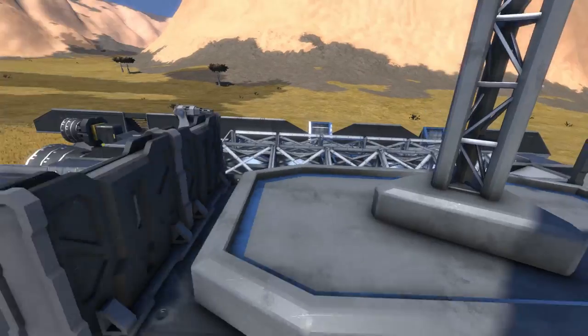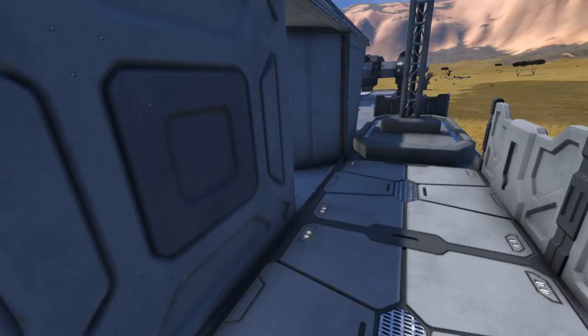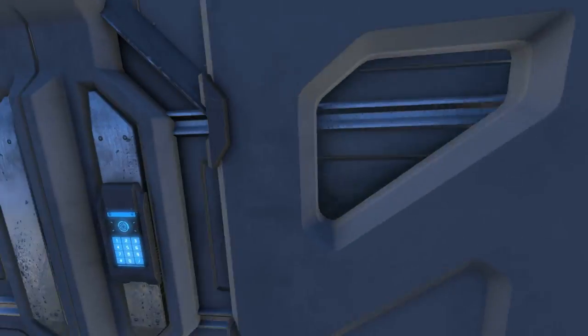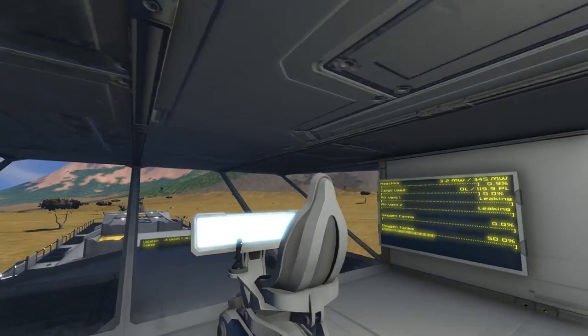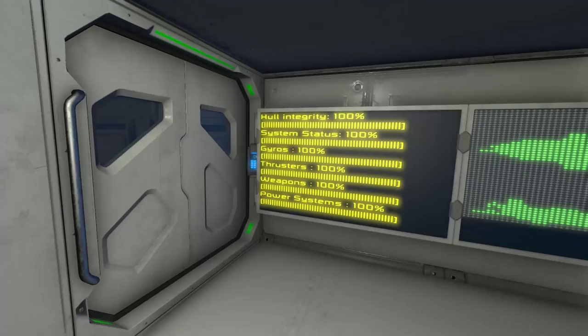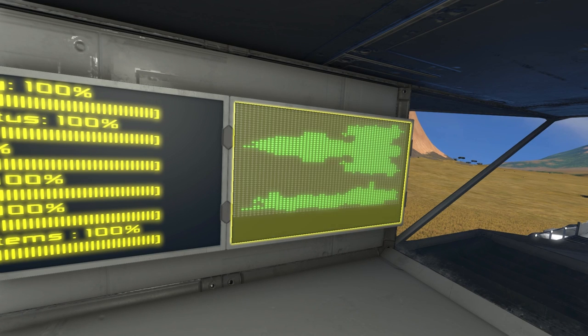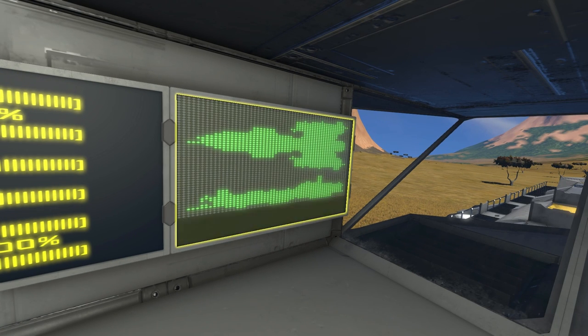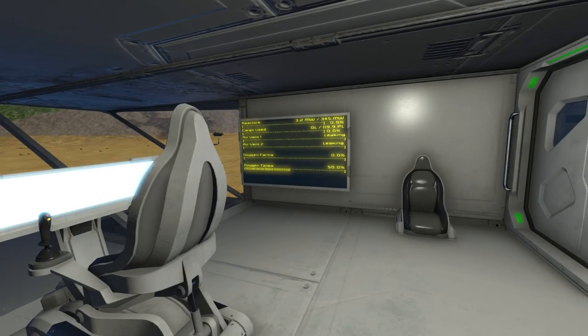Let's start at the bridge, so if we just nip round here we can start at the bridge and work our way through the ship. There's a little entrance way back here — open door one, close door, open another door, close that door, and we're in the bridge. Got a main cockpit up here, we've got LCD screens telling us our hull integrity, system status, gyros, thrusters, weapons, and power systems. We've got this script over here which allows us to see the overlay of the ship — so if blocks become damaged it highlights the ship. I love this thing. It's Phil Ship Diagnostic — there we go, I'm reading the page next to me. I love it.